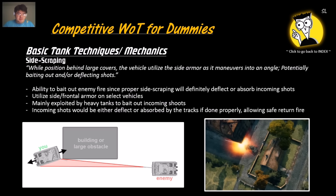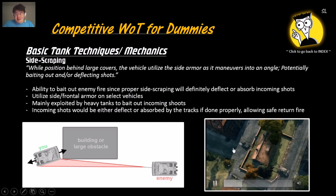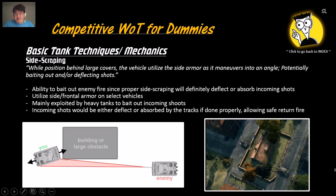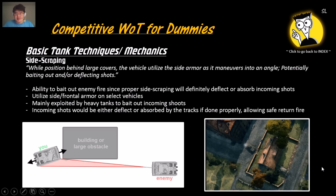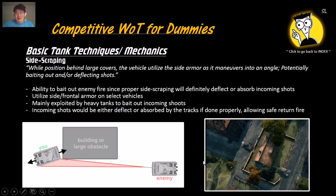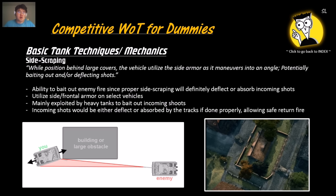Side scraping is utilizing the side armor to bounce shots while poking out to bait return fire. It's mainly utilized by heavy tanks for close-quarter or city combat. In the example, the IS-4 is side scraping and bouncing a lot of shots. The main purpose is for your side armor or tracks to eat the shots and hopefully bounce them.